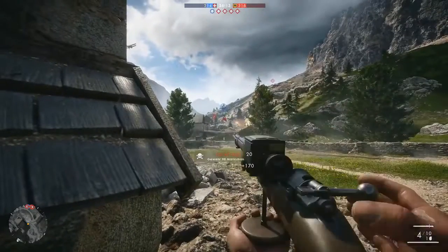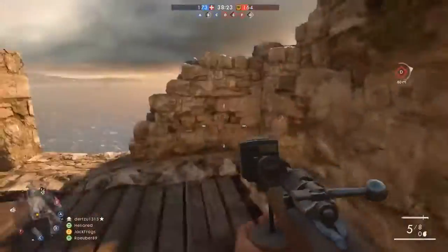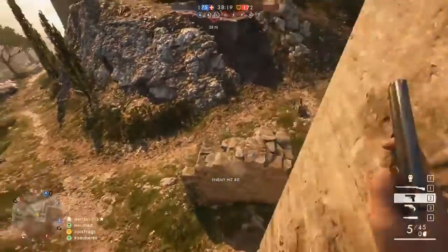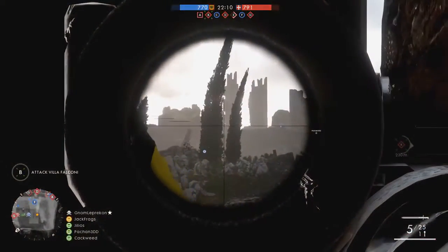Knowing and learning each Scout class rifle sweet spot can really have a big effect on your killing potential in-game. Of course if you're just banging headshots left, right and center then maybe it doesn't matter to you so much, but you want to do as much damage as you possibly can, and sometimes a headshot isn't always an option or is a much harder shot to make.